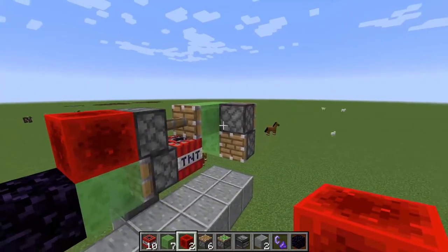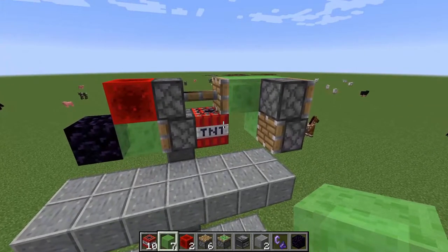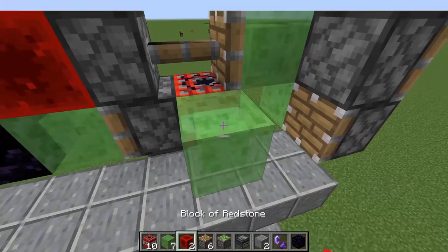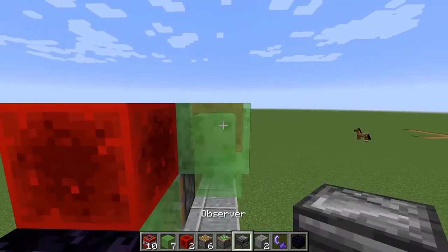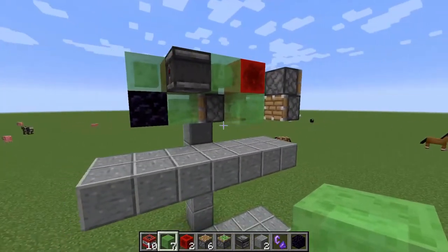You then take your obsidian block and slip it right here on the end. Take your block of redstone, activate it, and make sure that pushes forward. Then take your slime block and put it right here on the TNT with a block of redstone on top. We're basically done with the mechanics — all we need now is a slime block, an observer, and another slime block.